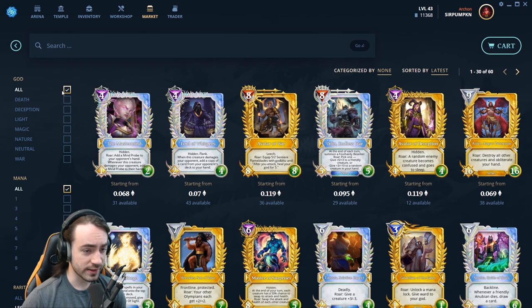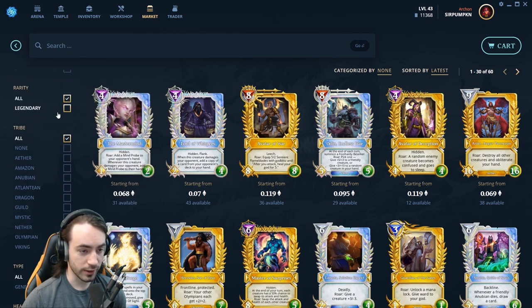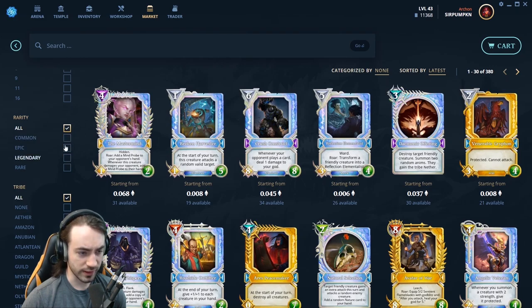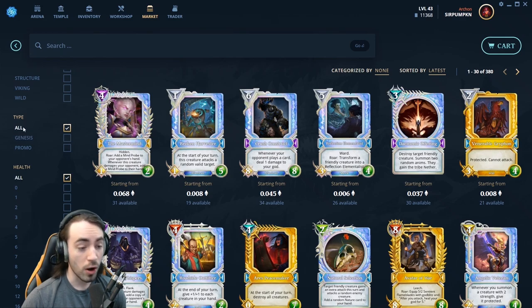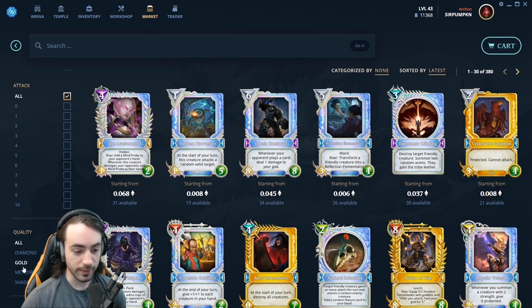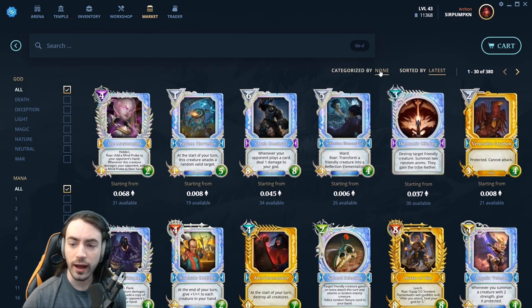Starting from the left hand side you have all the different filters. Starting from God, Mana, and Rarity — you can select All, Legendary, Common, or Epic. You have Tribe where you can select from any of the tribe types. You have all of them: Genesis, Promo, Health, Attack, and then Quality which includes Diamond, Gold, Meteorite, and Shadow, which we'll get into a little bit later. You can categorize by quality, God, and Rarity, and sort by price, latest, or oldest.